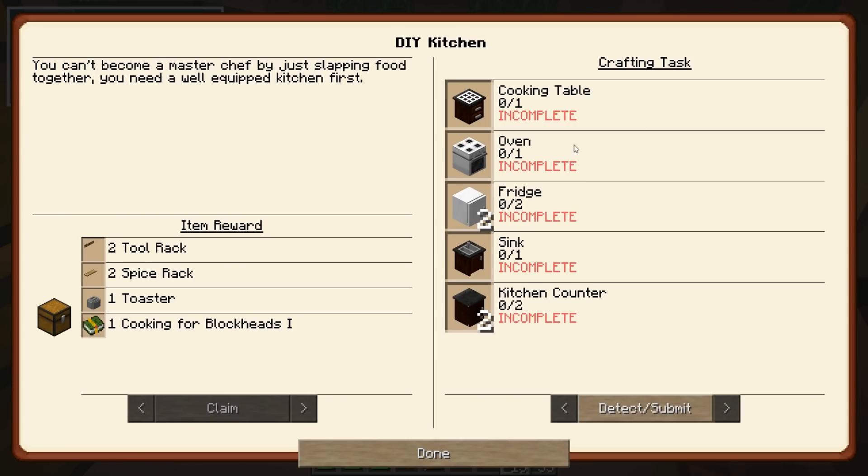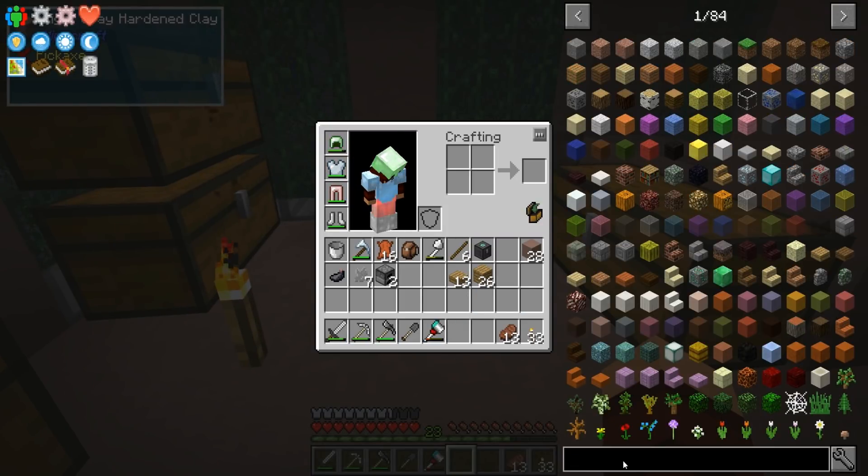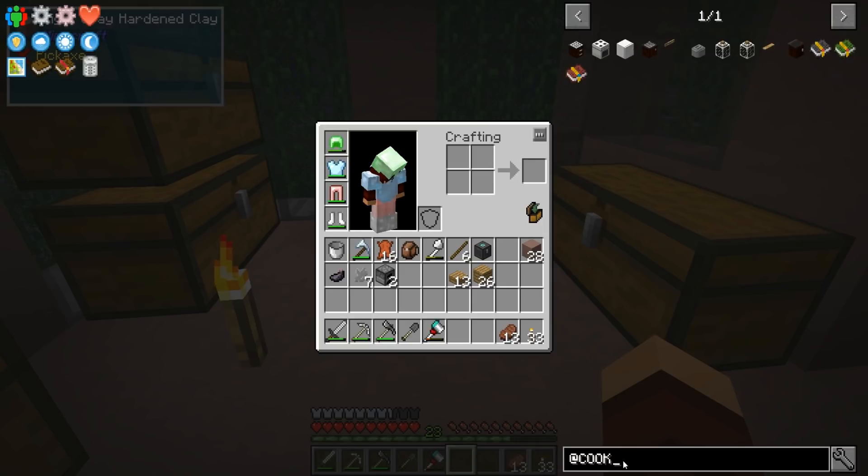It needs a cooking table, an oven, two fridges, a sink, and at least two countertops. That'll also give us the toaster, the spice rack, the tool rack, and the Cooking for Blockheads book one — which seems a bit redundant since we need the book to make the thing, but all right. Let's see how much of a headache this is going to be.